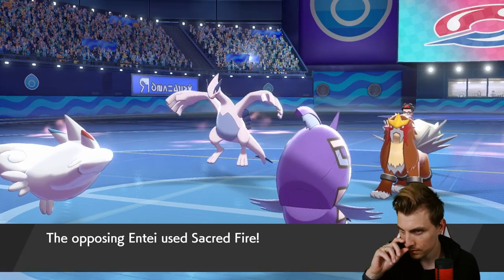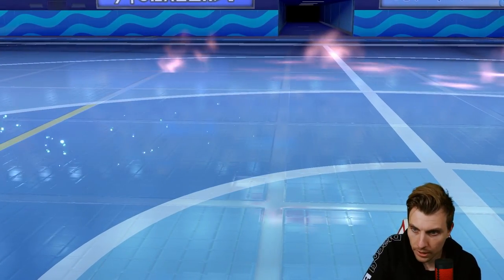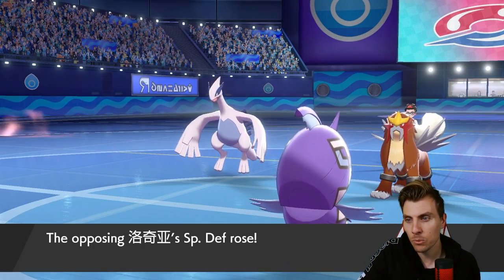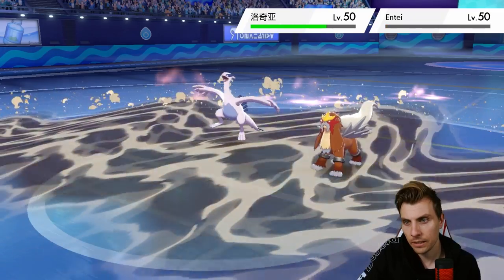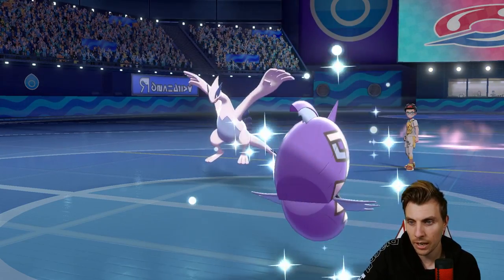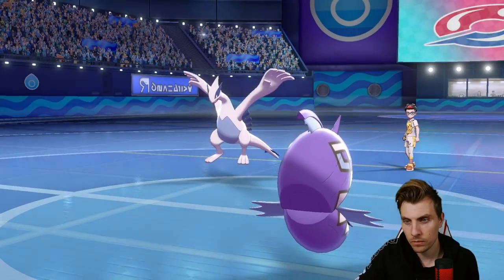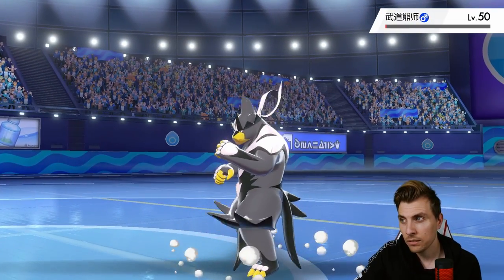Lugia is a little bit obnoxious to deal with — we'll try and get a Yawn off onto it but can't guarantee that. We'll just go for another Muddy Water. Sacred Fire going into Togekiss — that's going to take away that Yawn. We'll bring in Talonflame and get the Tailwind up. We need Zekrom to finish that thing off, and we need to deal with Urshifu before Zekrom comes onto the field again. Muddy Water here is quite useful as long as we get Entei.